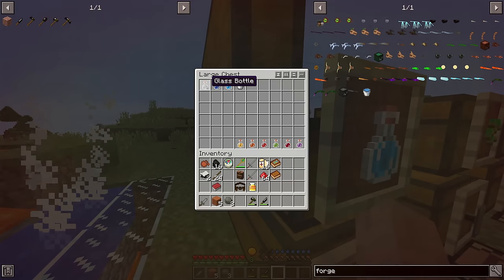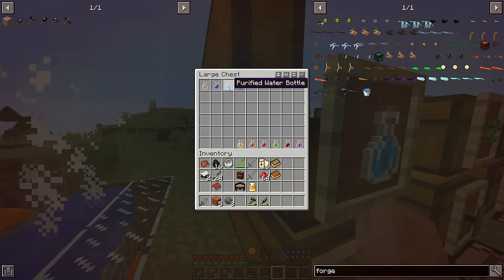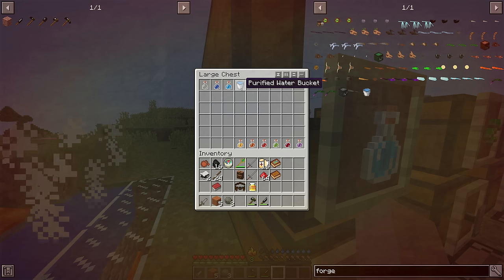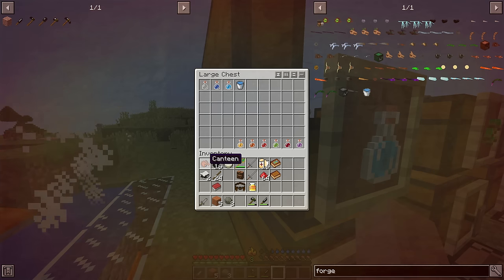So you're going to have to drink from a purified source. How do you do this? You can build a glass bottle filled with water and cook it in a furnace to get yourself a purified water bottle — it is a one-time use though. You can do the same thing by cooking a water bucket, which is also a one-time use.